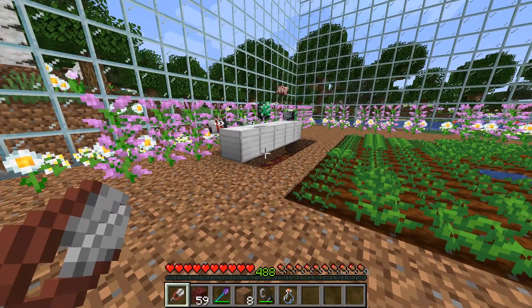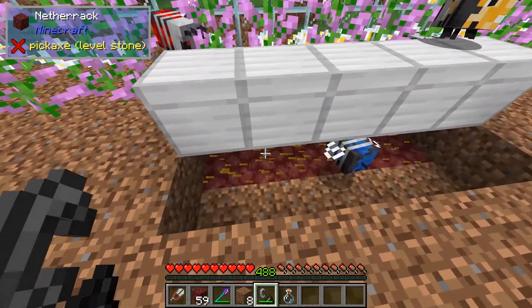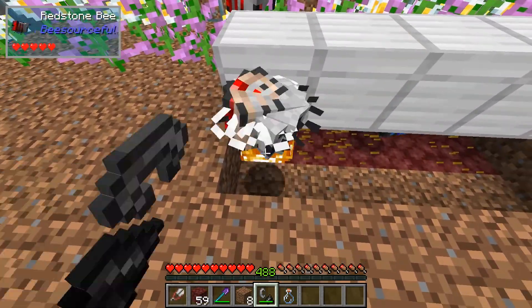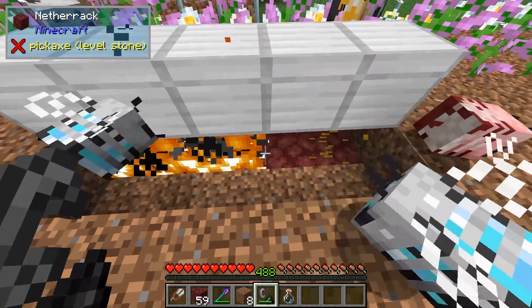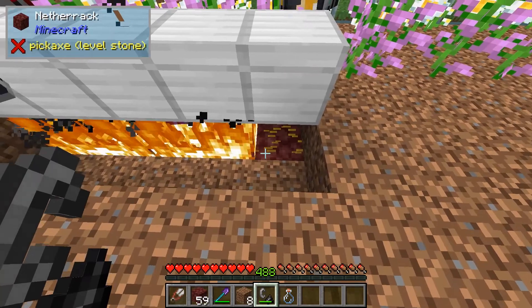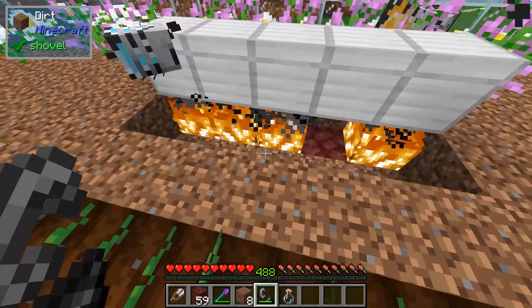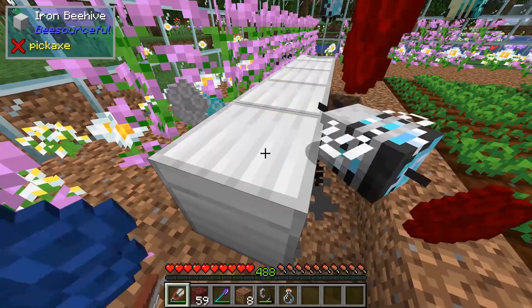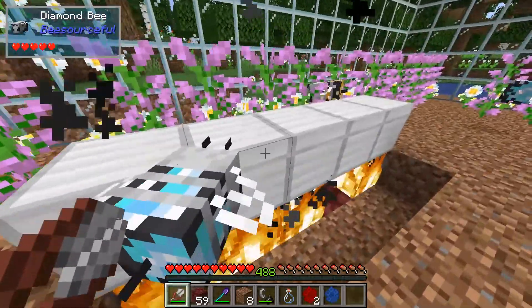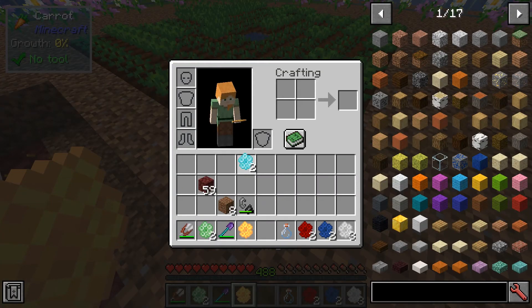Let's see what's going on here. They all look like they're finished. Let's get our shears. As you can see, each of the different types of bees will get you a different type of honeycomb.